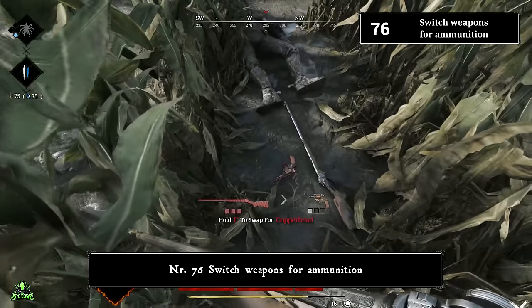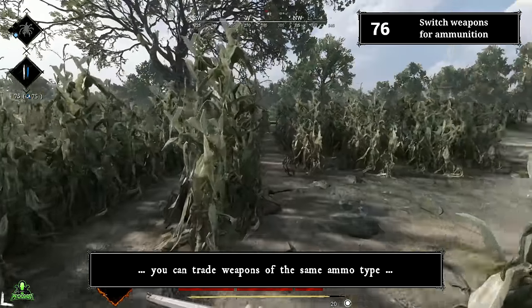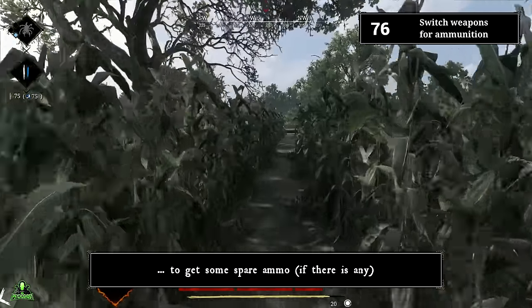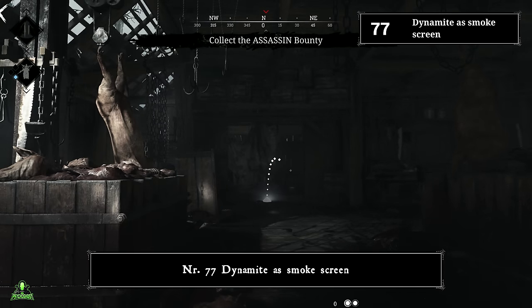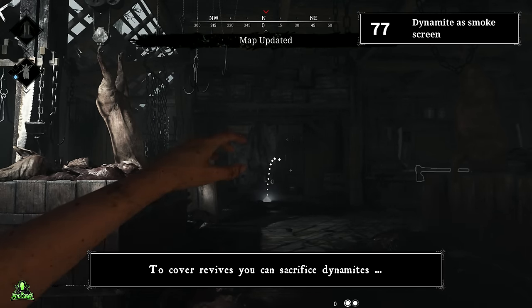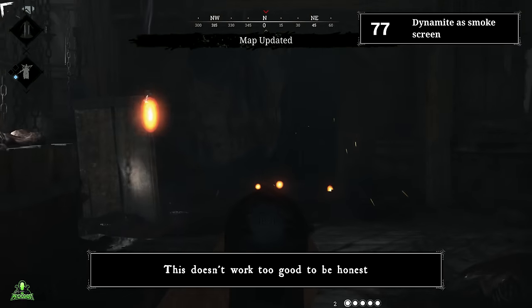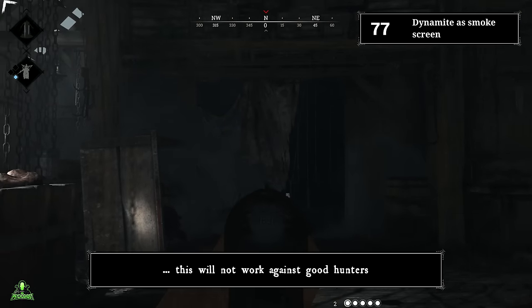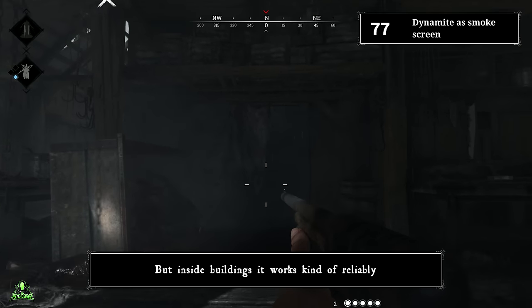Number seventy-six: switch weapons for ammunition. If you're running low on ammunition after a gunfight, you can trade weapons of the same ammo type to get some spare ammo. Number seventy-seven: dynamites as smoke screen. To cover revives, you can sacrifice dynamites to create a smoke screen. This doesn't work great outdoors during daytime against good hunters, but inside buildings it works reliably — you can create a smoke screen in doorways, for example.